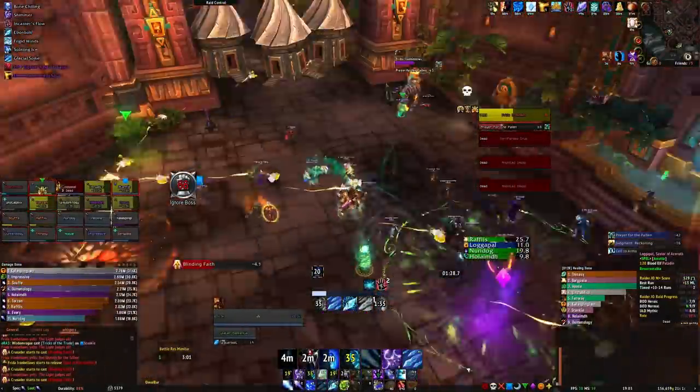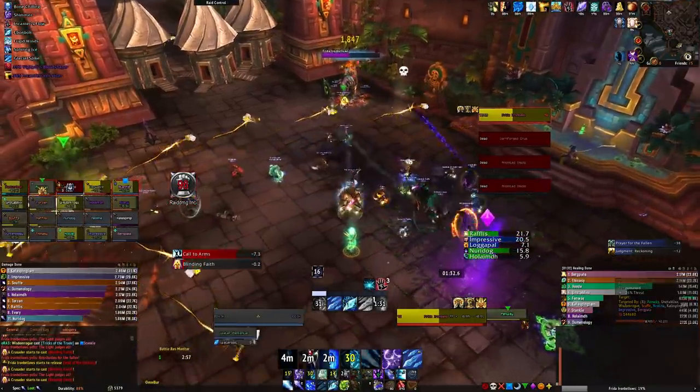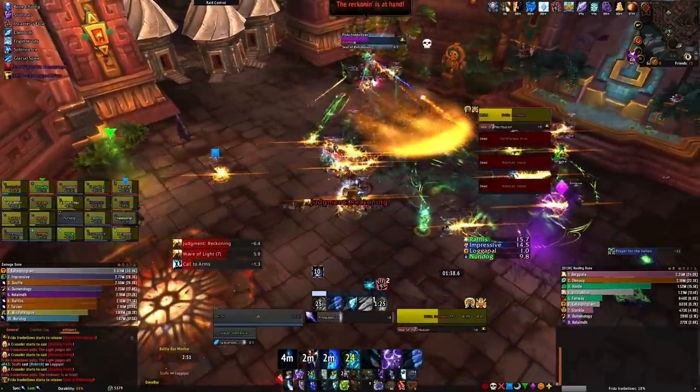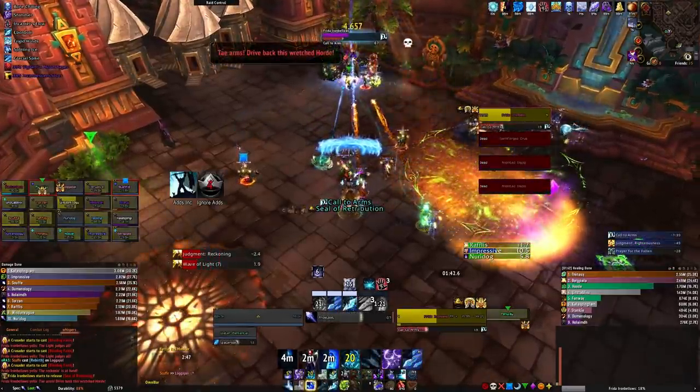If possible, you want the Crusader to die far away from the raid, just to make dodging the Divine Mallet a bit easier. This becomes more important the more adds you get before defeating the boss. If you only get one or two Crusaders, don't worry too much — just don't let them die next to the ranged camp. When the adds die, the boss will cast Judgment Reckoning.